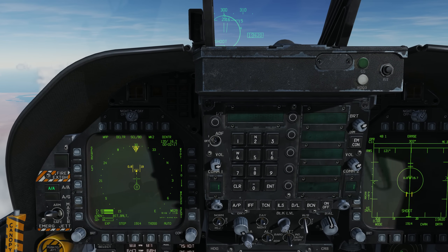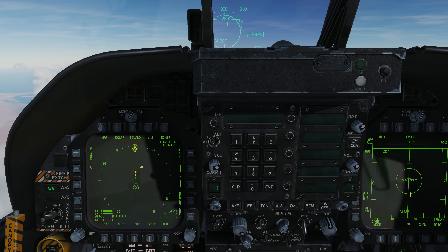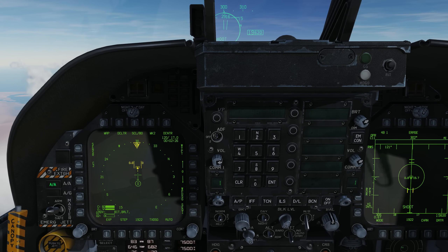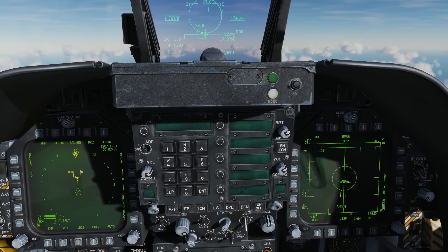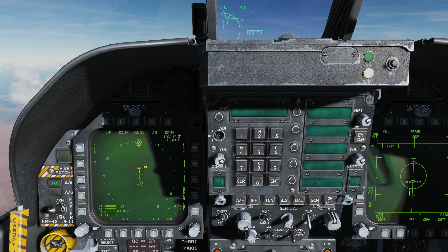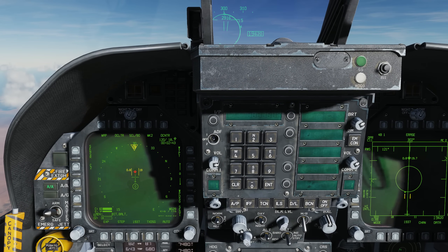For NCTR identification, the contact needs to be at max 24 to 23 nautical miles and within 30 degrees off the nose or off the tail. So now we have NCTR and we can go ahead and mode 4 this guy — put the TDC over, depress — and we have identification as a hostile.